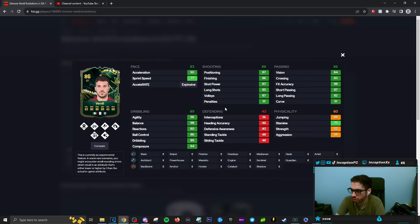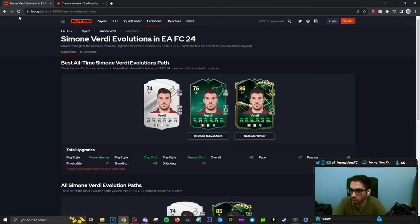Verity doesn't look like a bad option, but this is strictly if you're going for an Italian team. On a hunter he actually looks well formatted for a card that would strictly play in the CAM position — he even has the five-star weak foot, which is nice. But this is a card you unlock if your team is Italian. I don't know if Stallion still plays this game, but that's probably going to be a card for him if anything.